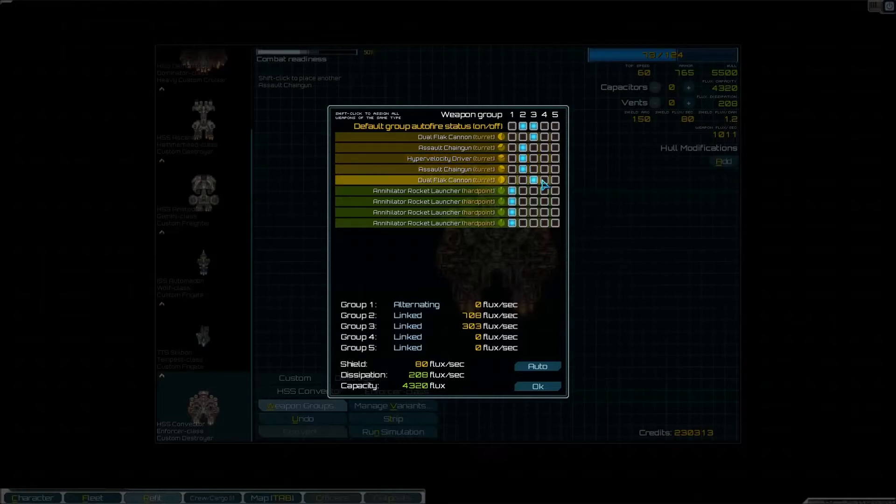I don't want the Assault Chain Gun on the same group as... wait, what? Okay, the Assault Chain Gun and Hyper Velocity Driver on the same group — no, I don't want that. I want the Dual Flat Cannons all the way back here, just to organize things. Hyper Velocity Driver. However, I want the Assault Chain Guns on auto-fire, so we can actually move these up. So the Hyper Velocity Driver is on two, the Assault Chain Guns are default auto-fire, and so are the Flat Cannons.